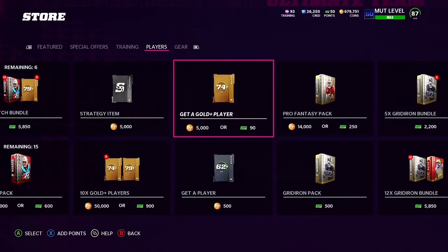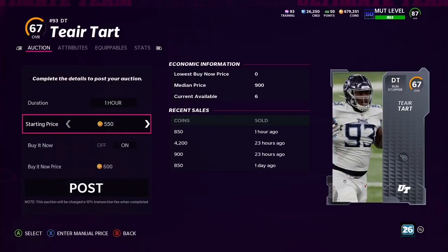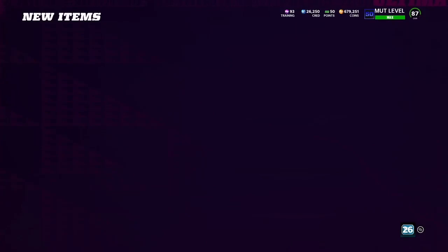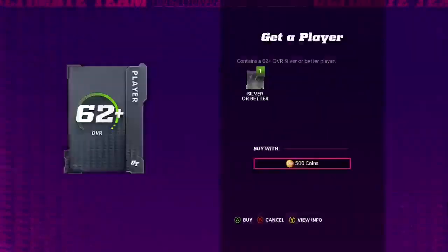The last obvious profit method is the get-a-player pack method. All you do is open the pack, take the card, and sell it back. You can sell it right away. Some of these cards are going for a bit more due to theme team purposes, so they can sell for a lot or a little. There are other ways to do it, like exchange sets, but I usually just sell the card right back.